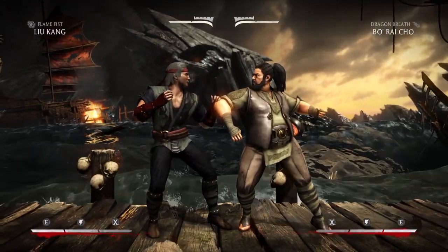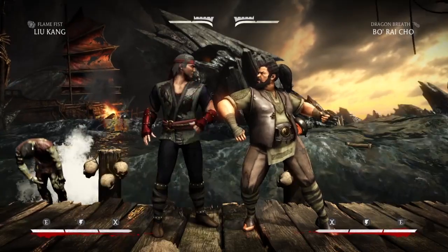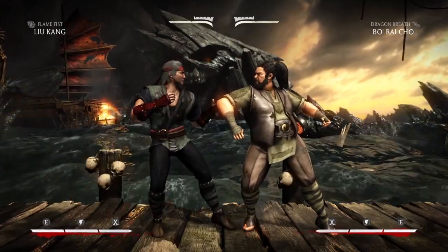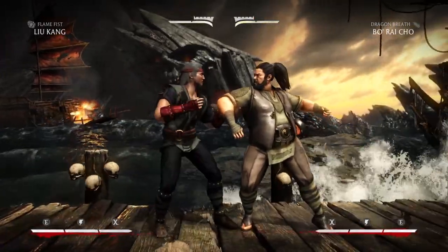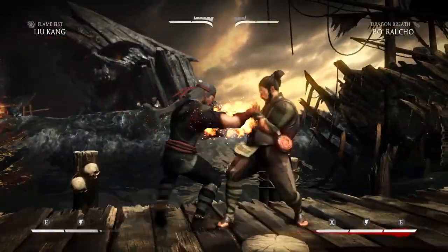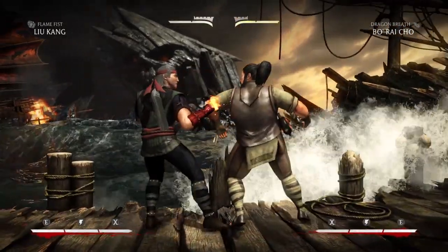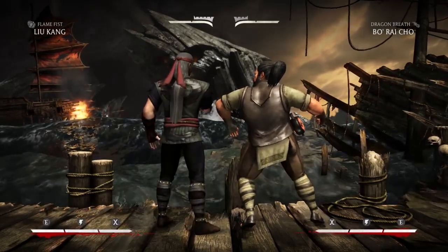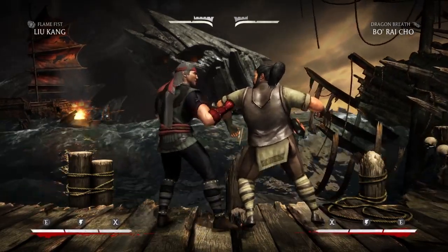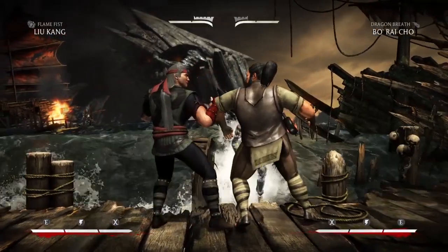If I do 4, 2, 1, 3, and do the flame fist activation into windmill punch and a low fireball — the windmill punch is EXed, it can't be escaped. As you guys can see, I had the health bar set to 10%. It passed the 10% mark and now it looks like it's about 7% or 8% health, maybe even lower. We're going to say 30% chip damage inescapable — something you can't escape, does a lot of damage, really useful.